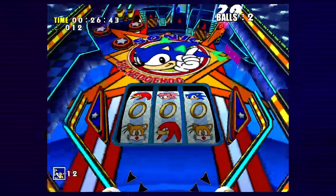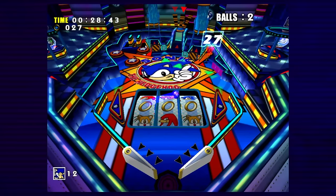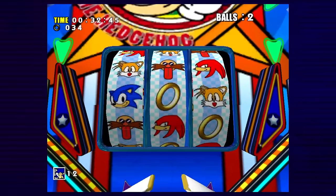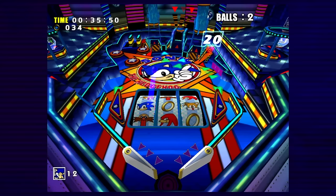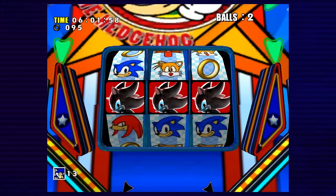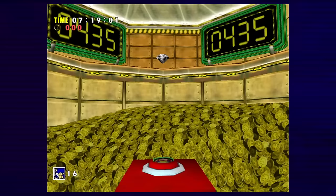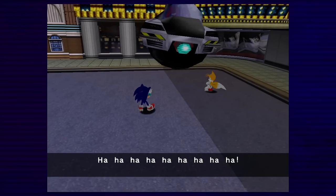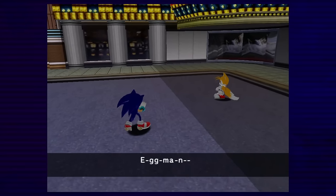Thankfully, this level just consists of grabbing 400 rings and depositing them in the bank, so it's a nice easy ride. You can do out-of-bounds shenanigans to finish earlier, but honestly I was so drained from Windy Valley that I just wanted to chill out and play some pinball — can you blame me? It takes a while, but I get the 400 rings and grab the Emerald to finish the level. Upon grabbing the Emerald, we immediately lose it to Eggman, because why not?